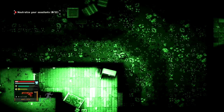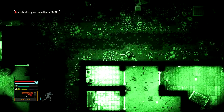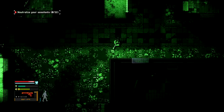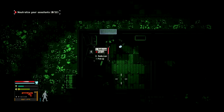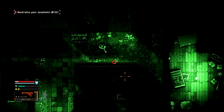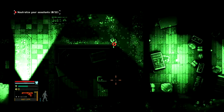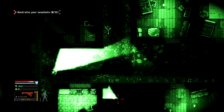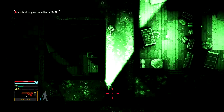I added night vision goggles. They provide an advantage in low light conditions, but exchange the relatively long-range view cone with a radial illumination. This is useful in cases where you're in pitch black surroundings and need to see everything behind and in front of yourself. Initially, I wasn't going to add these, since I figured the player's view cone illumination would be enough.